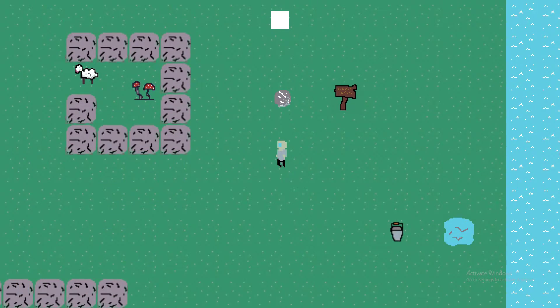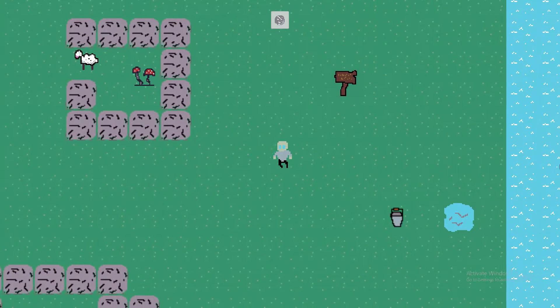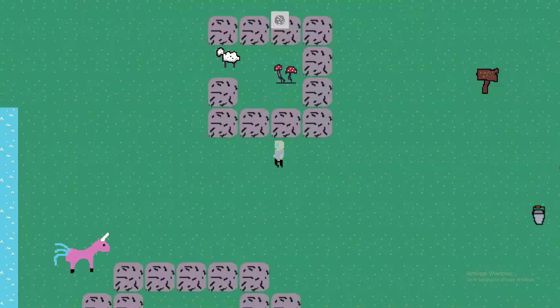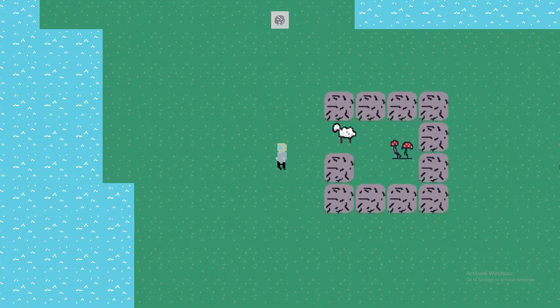So first, we're just gonna go over here. We're gonna go back into the game. We're gonna grab our rock. We're gonna throw a rock at sheep. It doesn't work.